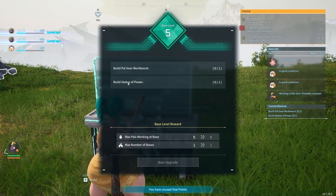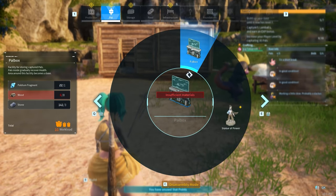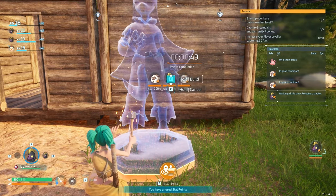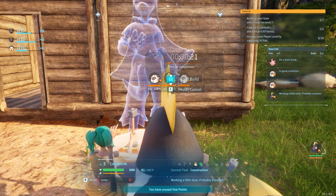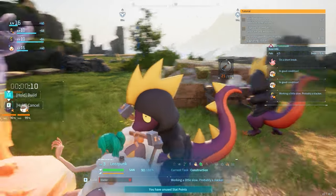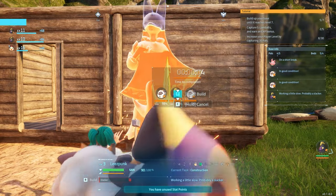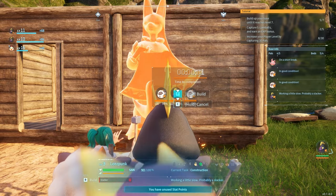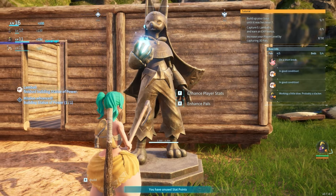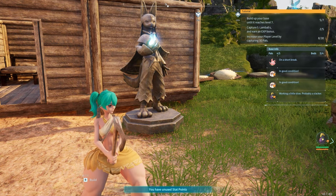Now I need a pal gear workbench and a statue of power. I believe I can make those. Statue of power — I'll put you right there. Easy. As soon as these guys get over here, they'll help me. He's cranking out those arrows — very nice. Now this statue of power is very good because it basically lets us level up our capturing, which we won't really need once we get things set to easy baby mode.